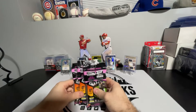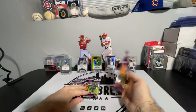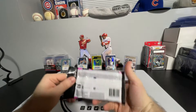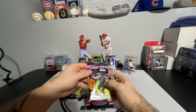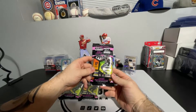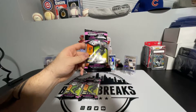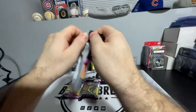Let's see if we can find something good. 36 cards — I believe we get two non-base cards. Two non-base cards are included approximately in every pack. There's also three exclusive Mosaic Camo Pink Parallels, plus one other Mosaic Parallel. So let's get to it, let's hit something big here.